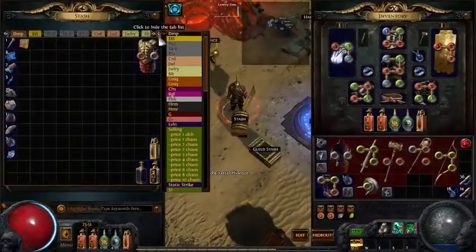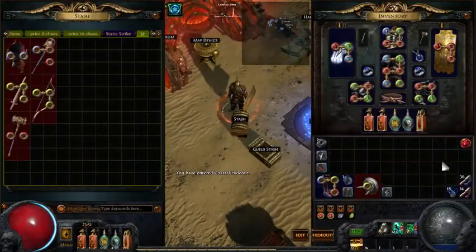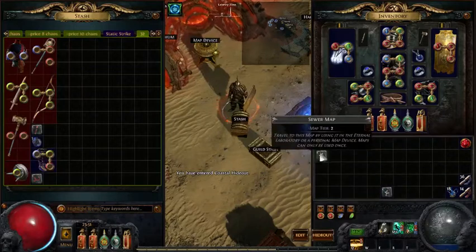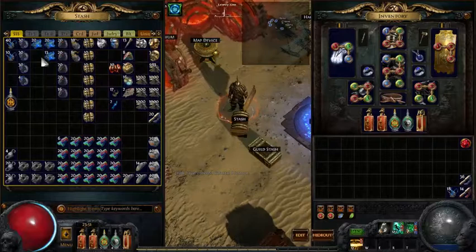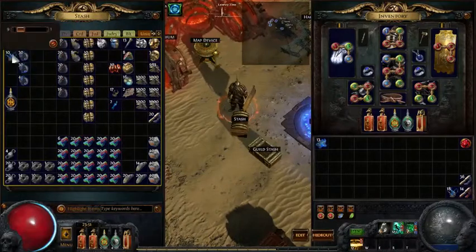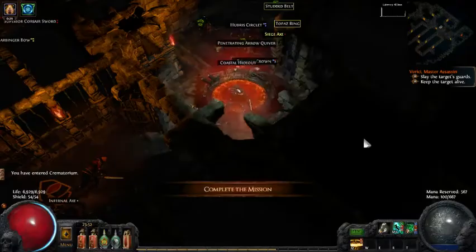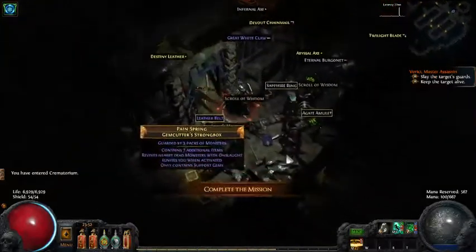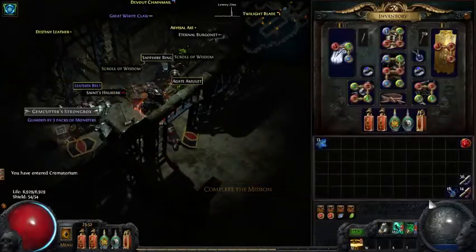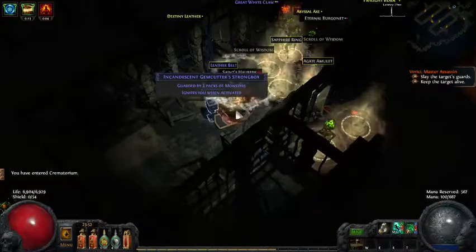Let's just dump this stuff real quick. We needed to scour for that box. Scour — I need to start remembering to run with some of these currency items more frequently. Because revives monsters is no good, so we're just ignoring it.